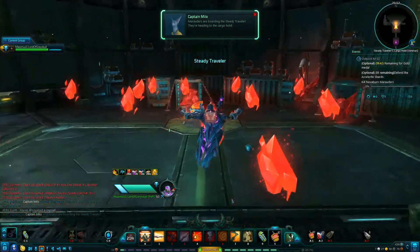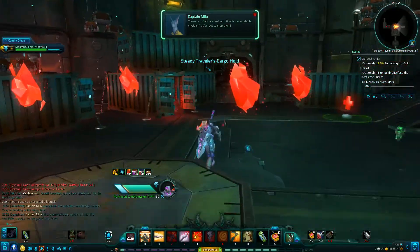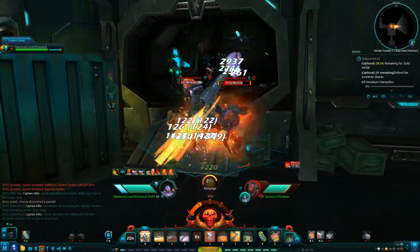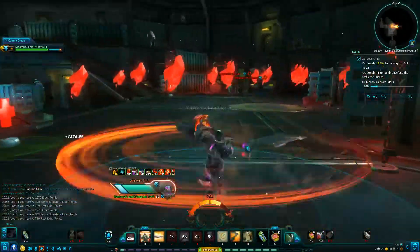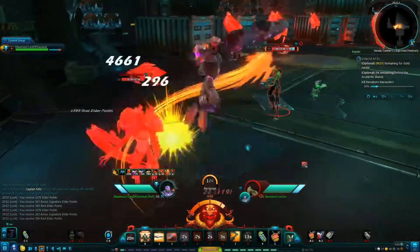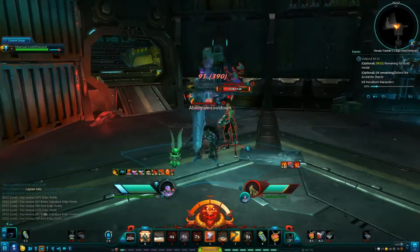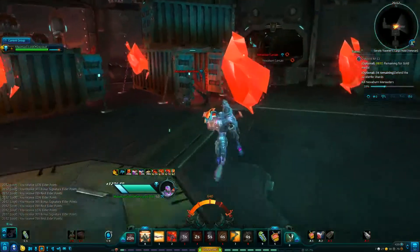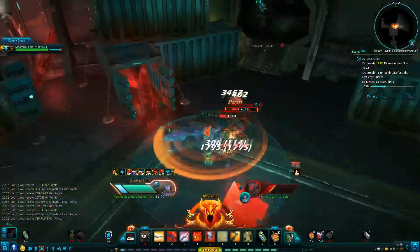First step is to talk to Captain Milo — don't run past him. There's a lore book right here you can grab for all you lore hunters out there. Now we've got to fight these marauders.